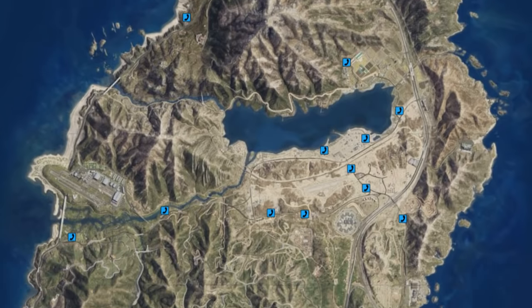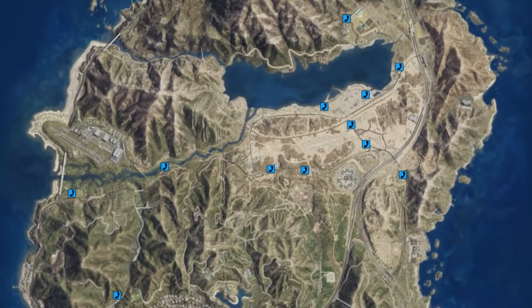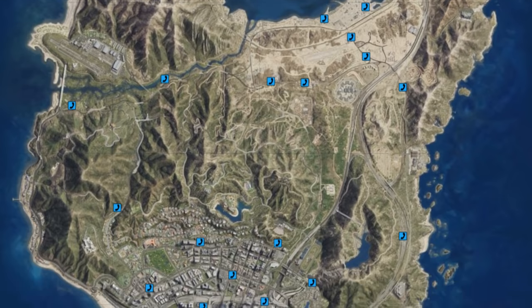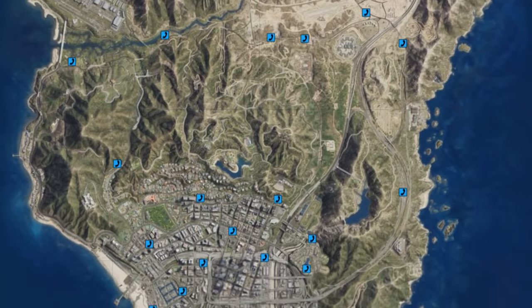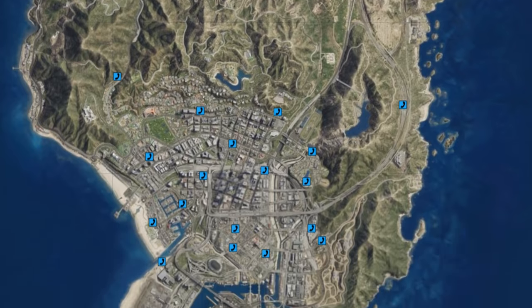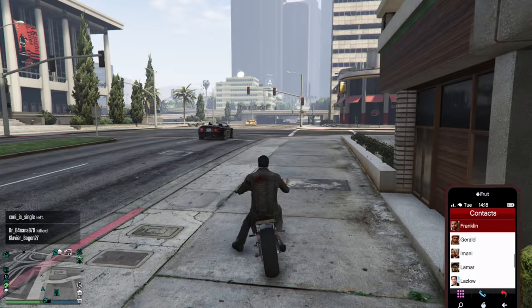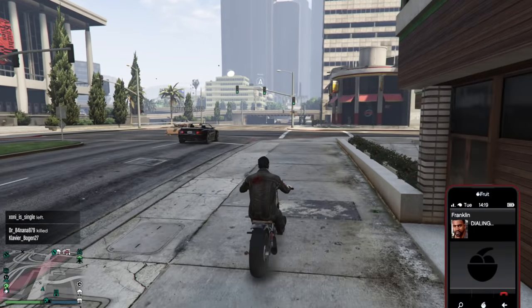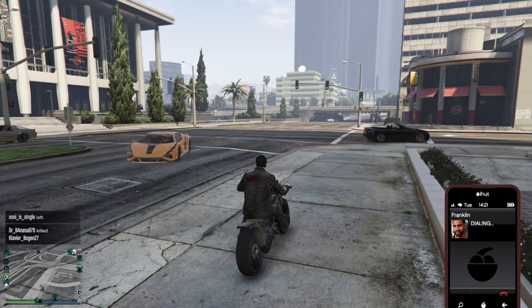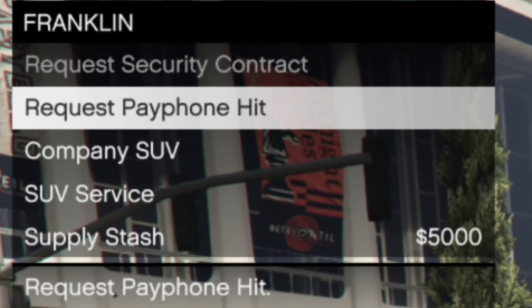Unfortunately, there are quite a few possible payphone locations on the map. On your screen you can see how many there are, and I will be leaving a link in the description down below as well as the pinned comment so you can find that map for yourself and have a more static and better image. Luckily though, after you have found this payphone and completed the first mission, you'll then be able to call Franklin and simply request one. He will then send you to the nearest payphone and you can do yet another mission.